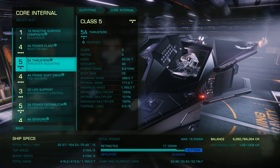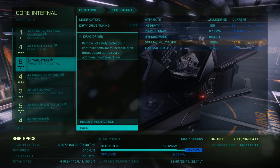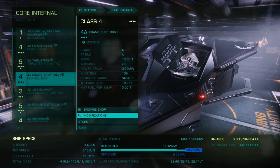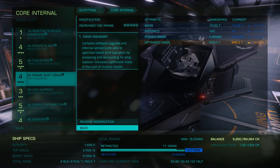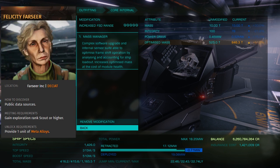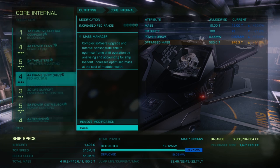For thrusters, we're using a 5A engineered to grade 3 dirty drive tunings with the drag drive experimental effect from Felicity Farseer. This is pretty much standard for combat ships and any other application where you want to go fast and thermal loads aren't an issue. For the FSD, we're using a 4A engineered for increased range with the mass manager effect. This is pretty much standard and it gives the Vulture a respectable jump range of just under 22 and a half light years.